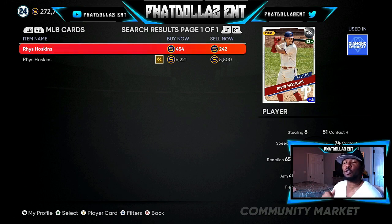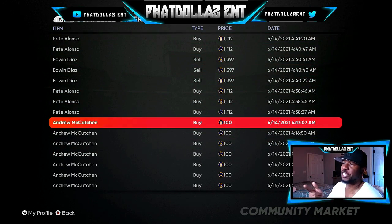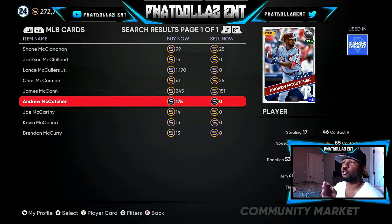His cheapest listing is 242, so we're already 42 stubs underneath and we can already make 175 stub profit. A 78 to 80 overall bump would put him at 1,000 minimum — he'd be in the 1,300 to 1,400 stub range and I'd walk away with a thousand every single time. Another card is Andrew McCutcheon — I've been getting them for 100 stubs and he's been performing very, very well. He's a 75 overall playing up to a 77 overall, with a buy now of 175.